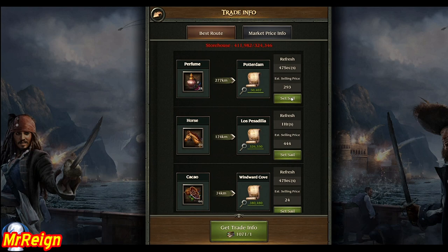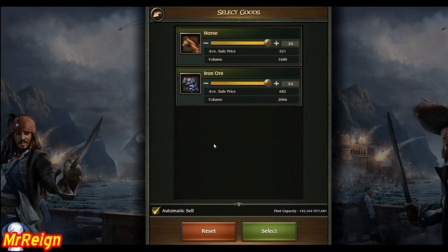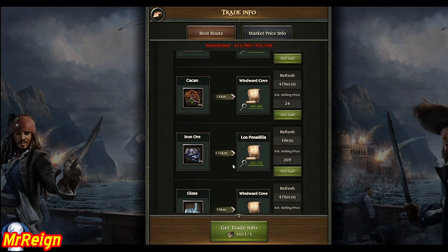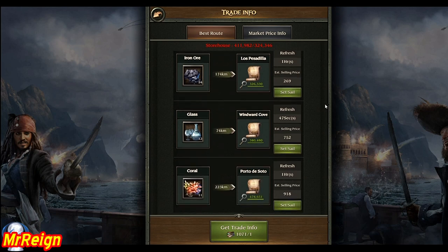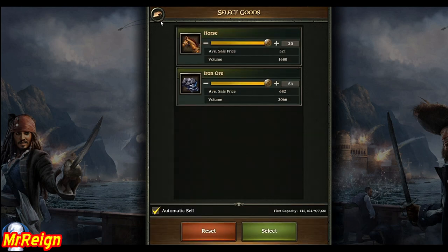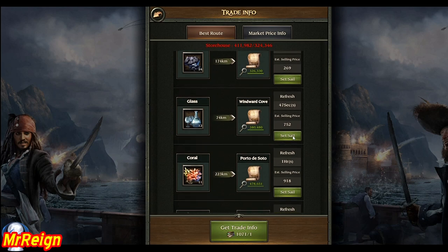This is not something you'll do all the time — normally you'd come in, hit set sail, and just send them off without going through it manually. You can get a fair amount more doing it manually, but most of the time you'll select multiple resources sending to a single port. Sometimes it'll select one that gets a slightly lower price per sale, but after a while you'll just let them auto-select.